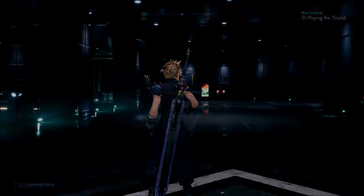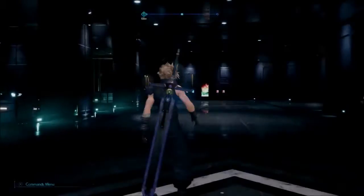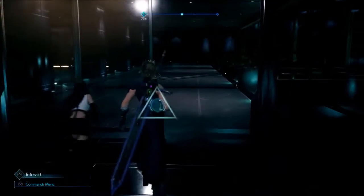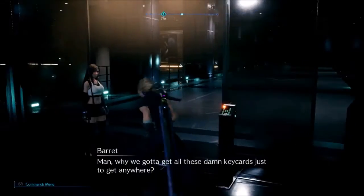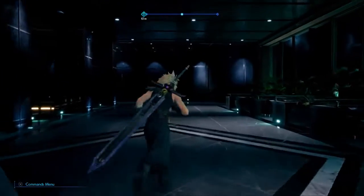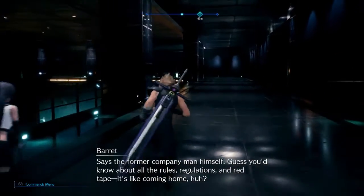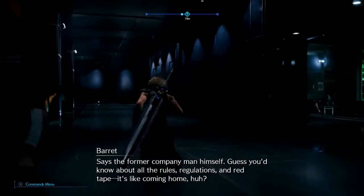Alright, I don't know if it matters which door we go through. We gotta get all these damn keycards just to get in. This is Shinra HQ - how did you expect? Says the Boomer company man himself. Guess you know about all the rules, regulations, and red tape. It's like coming home, huh?